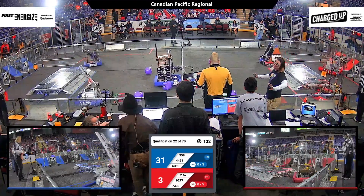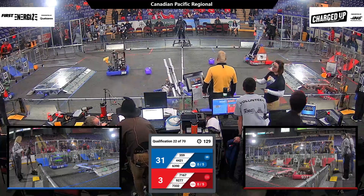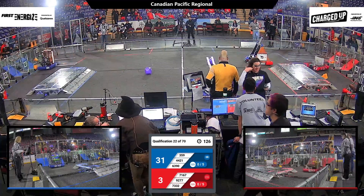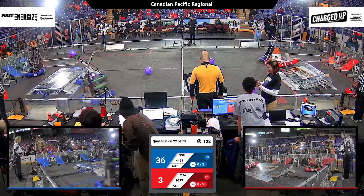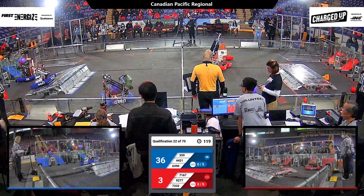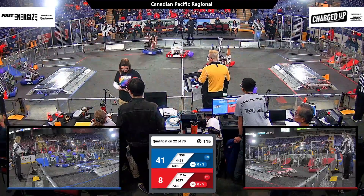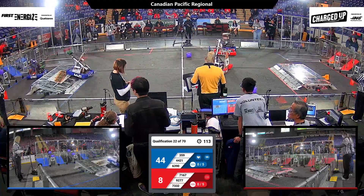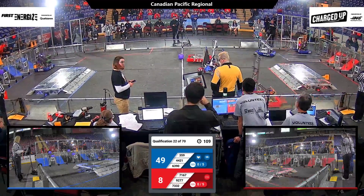As we move into the teleoperated period, starting off with the Blue Alliance's 6390 of Festus getting that blue cube on the top level of the grid, followed by HawaiianKids getting that cone on the top level as well. Blue Alliance is placing these cubes and cones quicker than the Red Alliance.